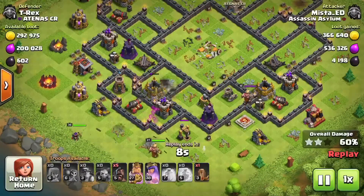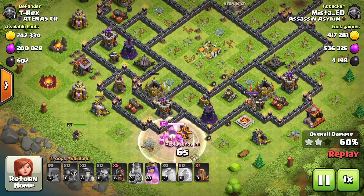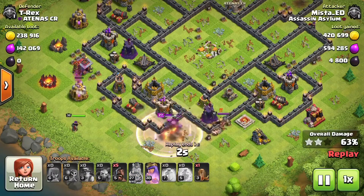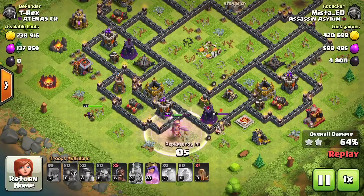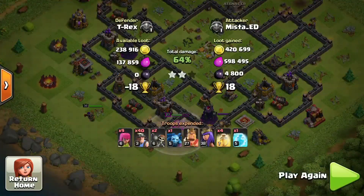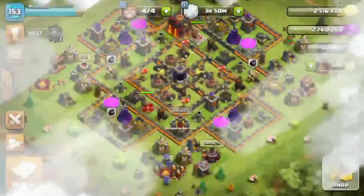They're still going and the expose is out there. I dropped my king and queen since I wanted all that dark elixir — I raged up my king and got it. 4,800 dark elixir total. Look at that — it's easy.